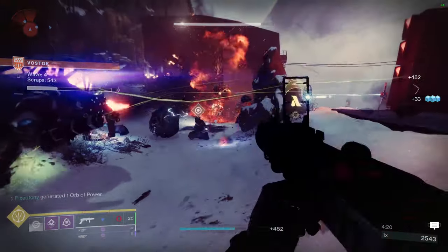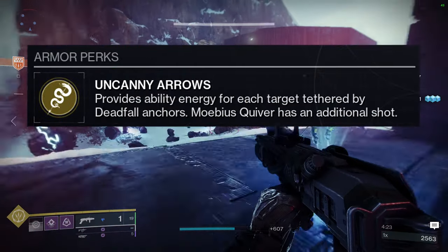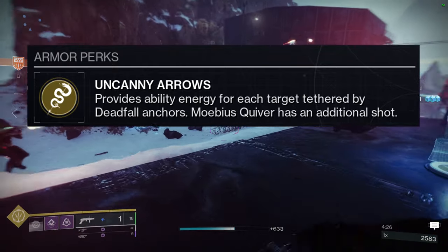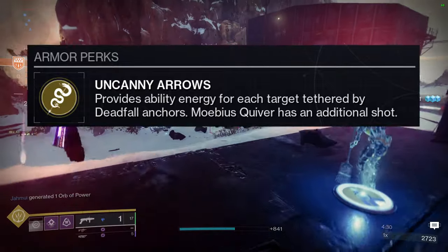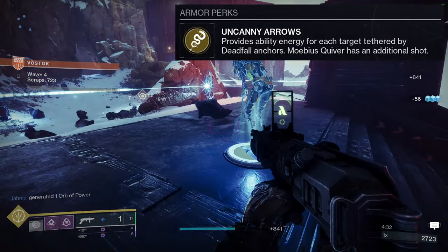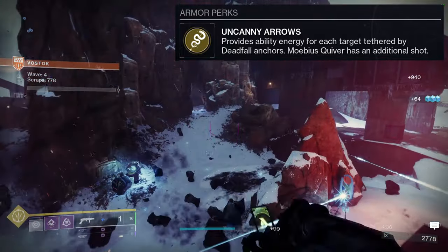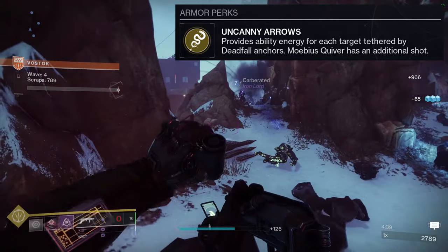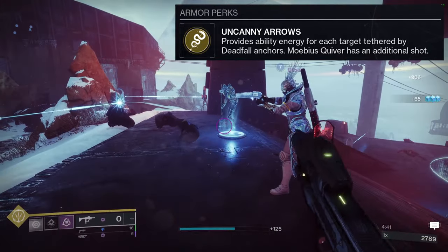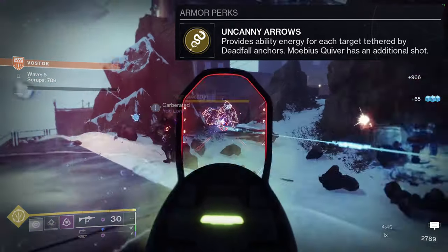Before we look at the exotic, let's look at what it actually does. Uncanny Arrows provides ability energy for each target tethered by Deadfall anchors. Mobius Quiver gets an additional shot. It's nothing crazy — it literally just gives you more energy and an additional shot for Mobius Quiver. It's not too crazy, it's basic, but it's reliable.